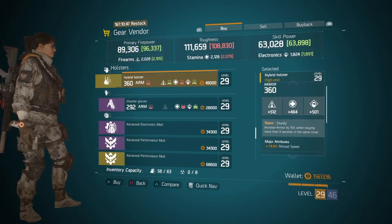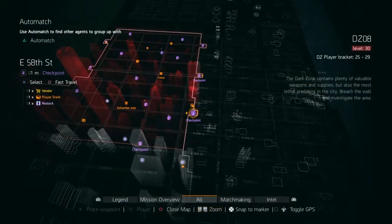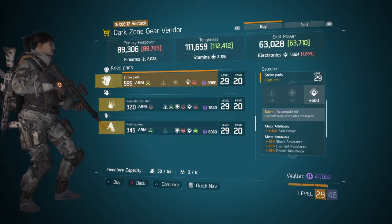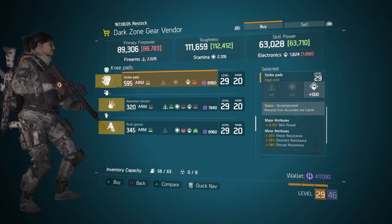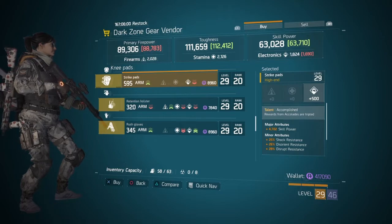If you're looking for really good accomplished knee pads, at the DC8 checkpoint there are electronic knee pads with 500 electronics, 4.7k skill power, shock, disorient, and disrupt resistance. I would roll the major attribute to health, and then they are really good.